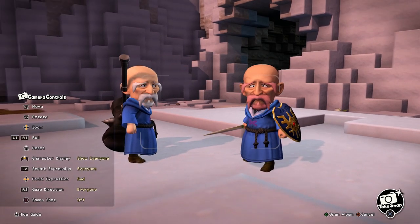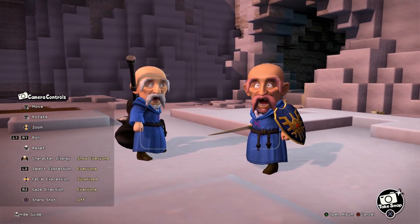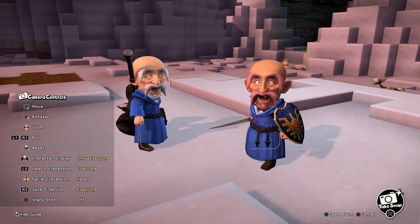Just land it by the cave entrance, park it and leave it there, and then you can use it as a warp point. That way you can leave the island, come back, and the metal slime will respawn again. And voila — easy silvery sludge.